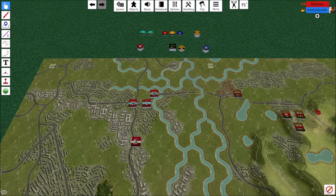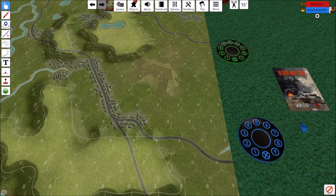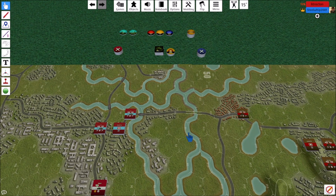Hey everybody, welcome back. Devin, the OG, the original Grognart here for Lock and Load Publishing. We're back at Tabletop Simulator, and we've got something real special for you today. We are taking a look at World at War 85 — Blood and Fury. This is going to GameFound — not Kickstarter, GameFound — on Monday, the 25th of July.